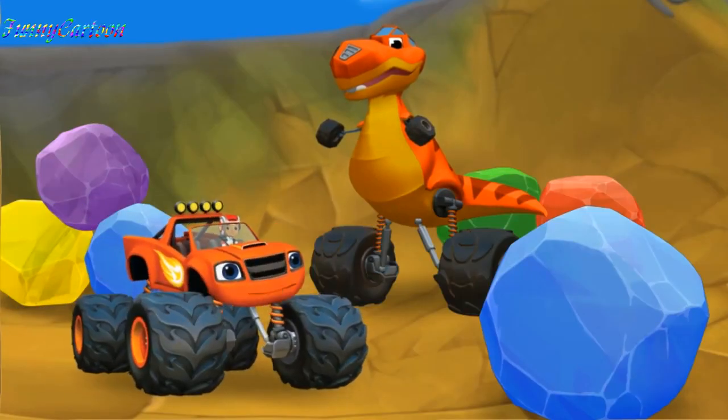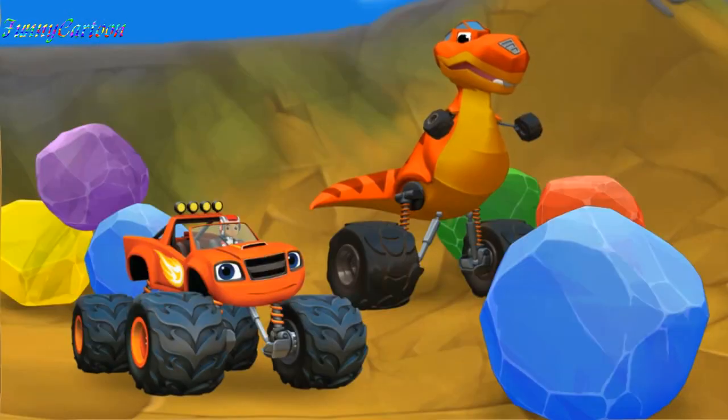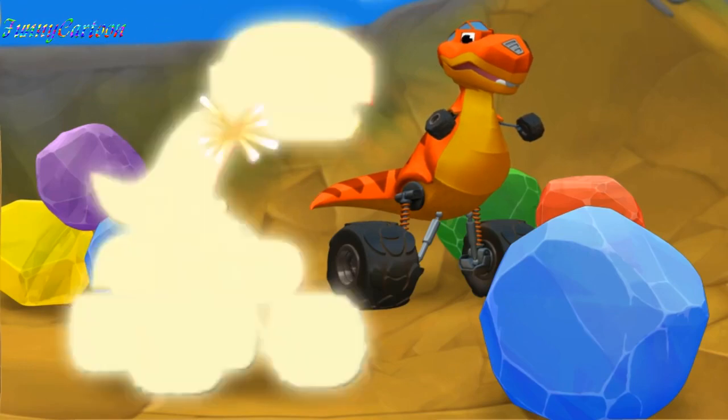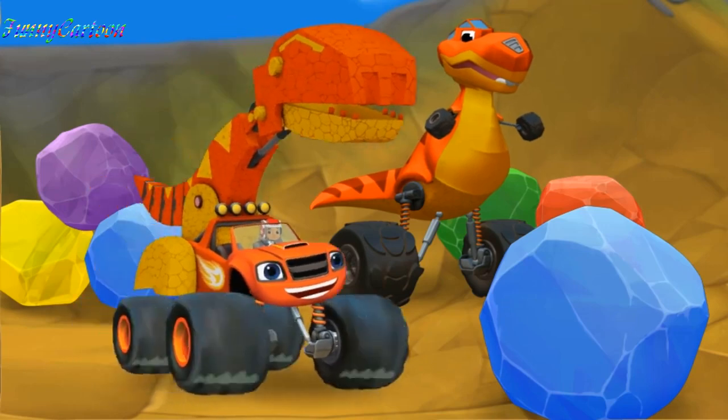Lug nuts! That giant rock is blocking the way to get to Zeg! Blaze needs something strong enough to crush that giant rock! If only Blaze had powerful jaws like that T-Rex! You can design powerful T-Rex jaws — keep pressing the space bar! Blaze is a Tyrannosaurus monster machine!